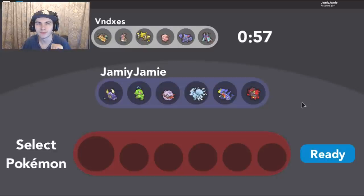Going to the screen right now for the first battle. We're battling against VNDXES — I have no idea how to pronounce that. They have a Toxapex. I have Garchomp for the Toxapex, Ice for the Gliscor, but I don't really have anything for that. I guess I have this, but gotta save that. So let's lead off with this.